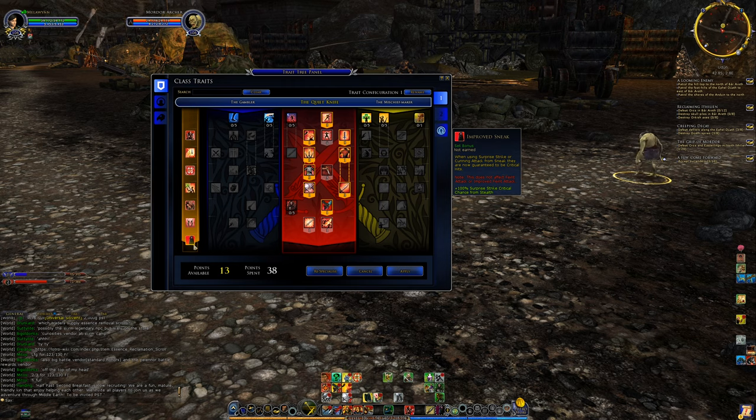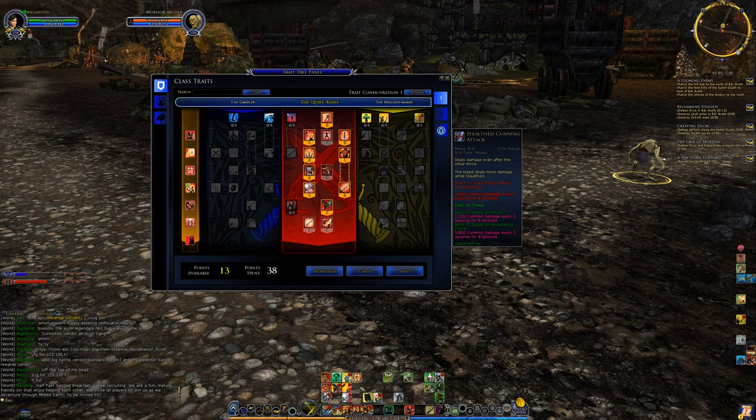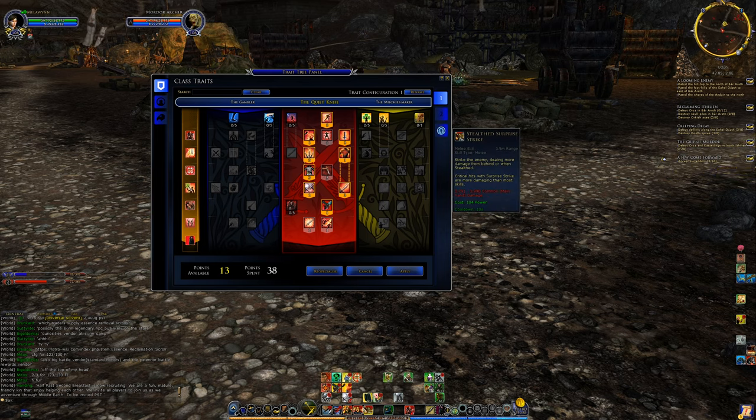The last set bonus is Improved Sneak — a game changer for the red line burglar. Previously, to guarantee a crit from stealth you had to use Aim, but with this you are guaranteed to crit with Surprise Strike and Cunning Attack. You actually want to open with Cunning Attack a lot, for the increased bleed and the benefits of using it from stealth. For immediate burst damage from stealth, use Provoke with Aim, since Aim only has a 20-second cooldown now.